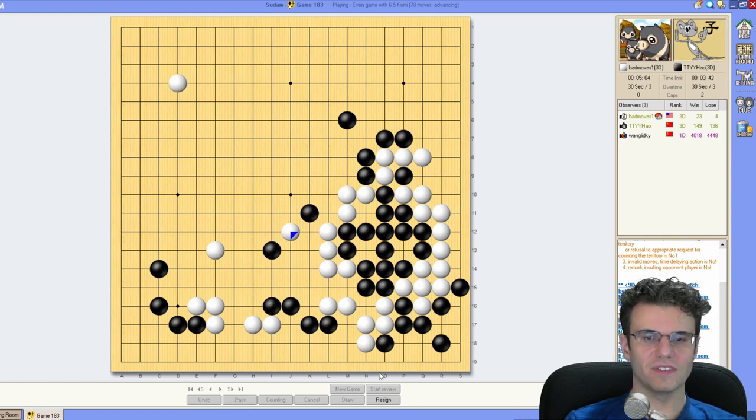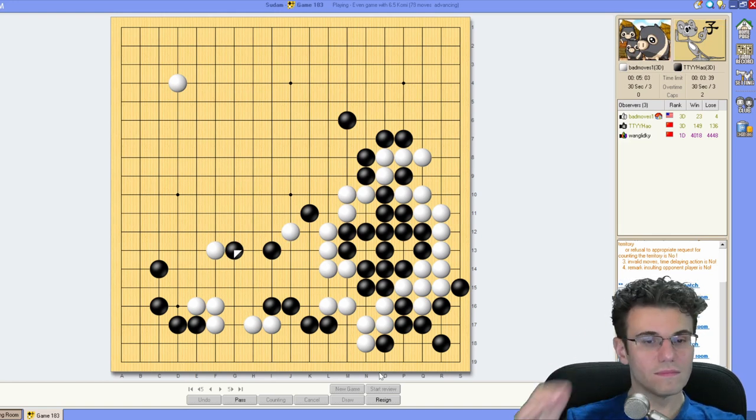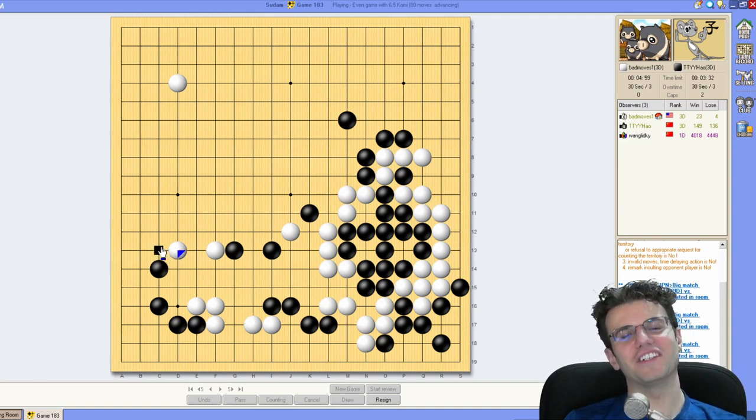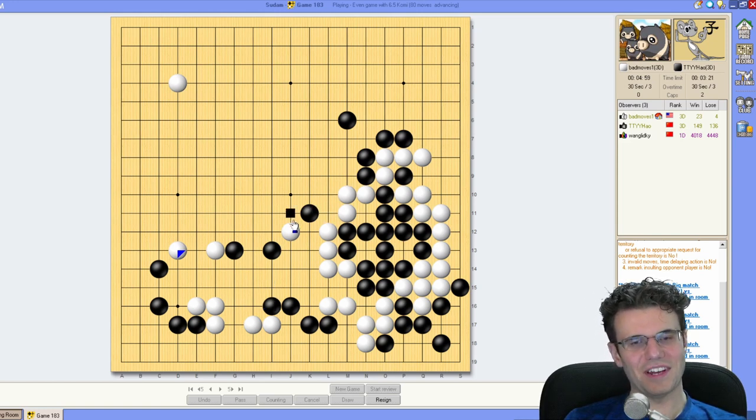I think we've got to do it — spirit of the game. Let's see if he falls for this. He's not going to fall for this. This move is going to look so dumb because he's not going to follow up there and I can't play there as my follow-up. So I'm pretty sad. Tragedy.